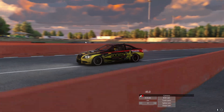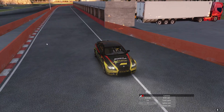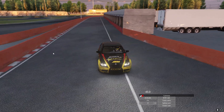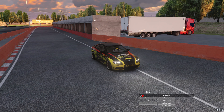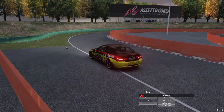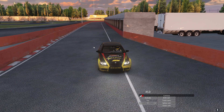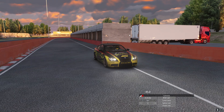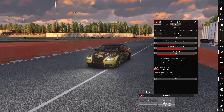Now I've got a proper sunset going on. The track lines are no longer all blue, nothing along the sides is blue, the gray on the building doesn't look blue anymore, the back of the truck doesn't look blue. In a couple of minutes I've taken all of the blue out of my game. I cannot stress how much I hate when white looks blue.